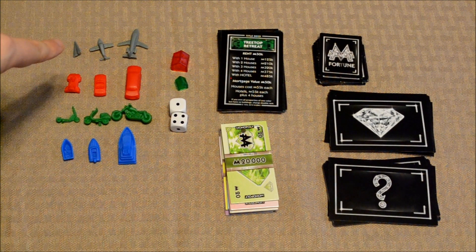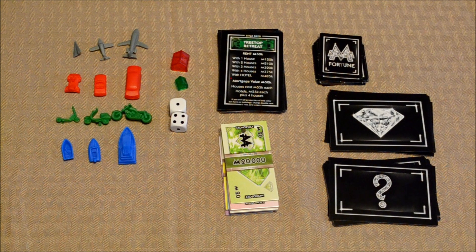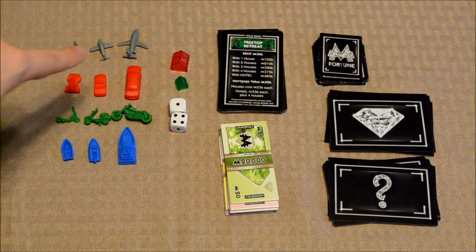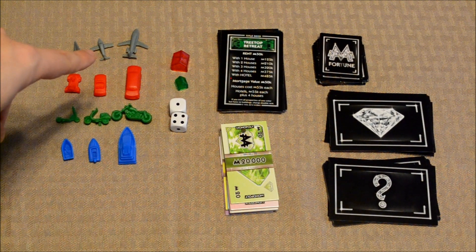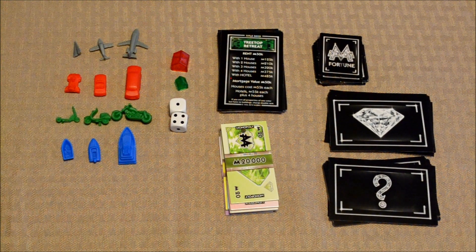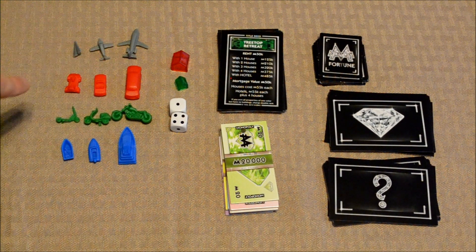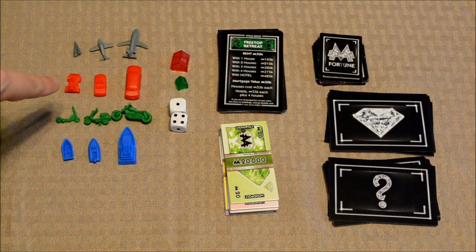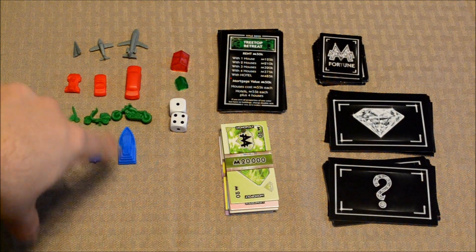One player will pick the gray set, one player will pick the red, one player will pick the green, and one player will pick the blue if four people were playing the game. There are three different sizes — these are the different lifestyle tiers that players will be upgrading their mover piece to as the game progresses. Players will start off as this little rinky-dink paper airplane if they happen to be gray, and eventually become this larger airplane. If players happen to be playing as the red set, they'll start off as this little go-kart and upgrade their mover piece to this limo. This little scooter will turn into a large motorcycle, and this rinky-dink little boat here will turn out to be this big boat.